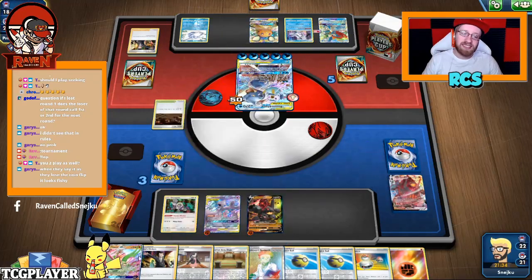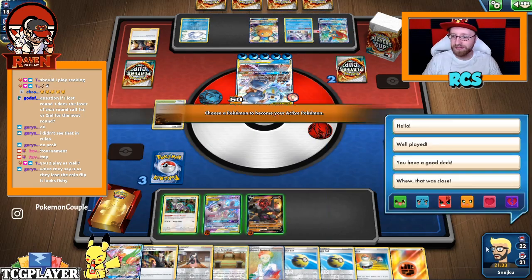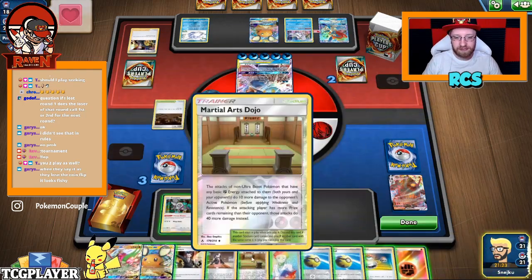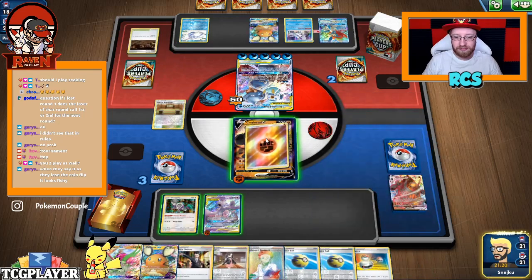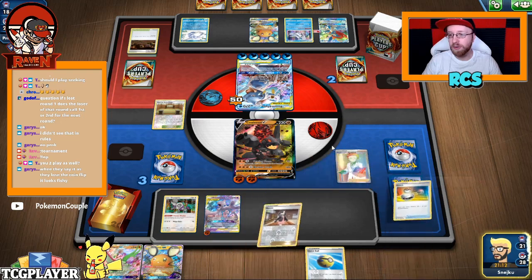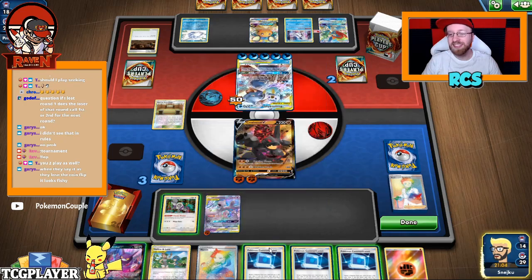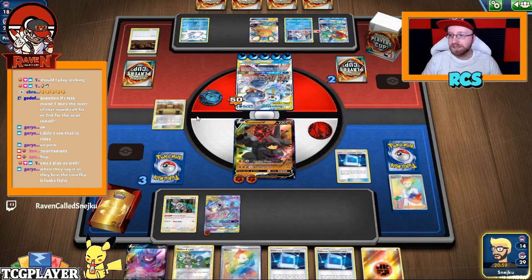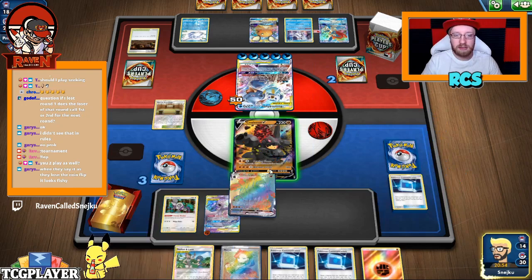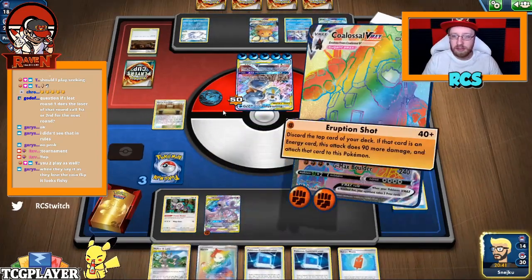I should have waited, I should have waited. I'm not gonna give him that Dedenne on the bench — there's no way. Say they lose the coin flip — but again, if they lose the coin flip, maybe still tell them, it's just being nice, it's common courtesy. Okay, so Eruption Shot.